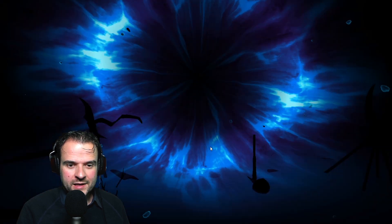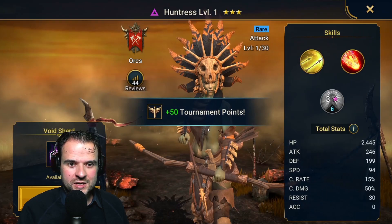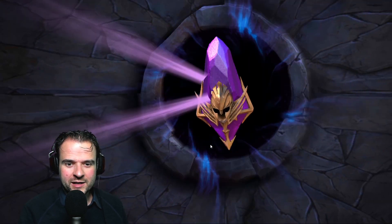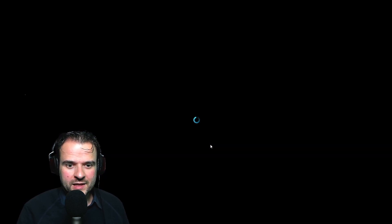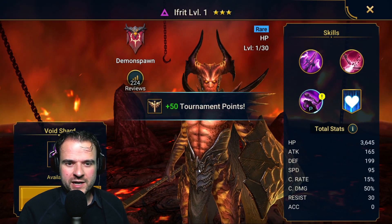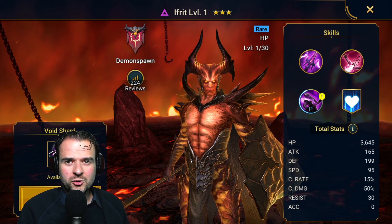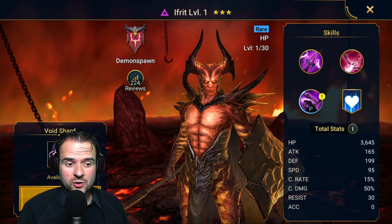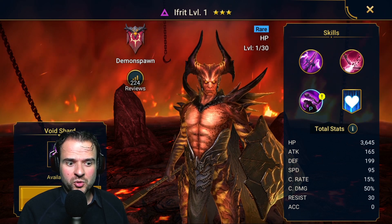Long loading time — not always a good sign. Okay, Huntress — not that impressive. Two more, come on! Ifrit is not that great either. If it's gonna be a blue, then something like a Reliquary Tender or a Cold Heart perhaps. One more shard to pull!